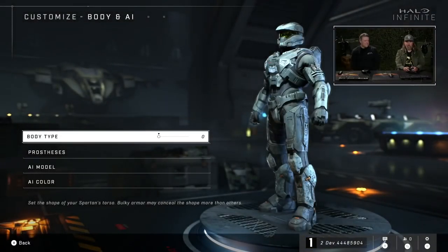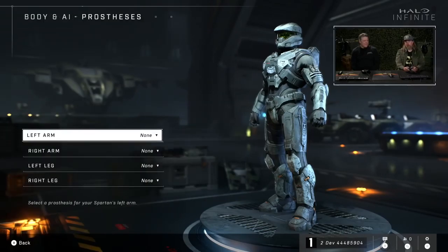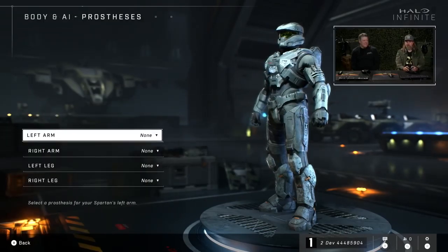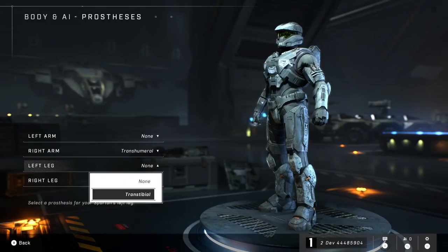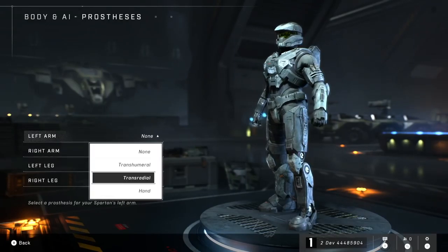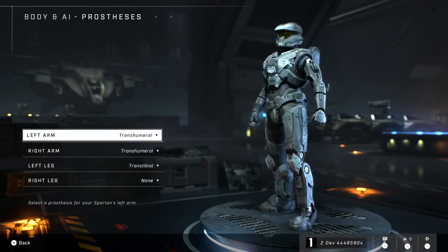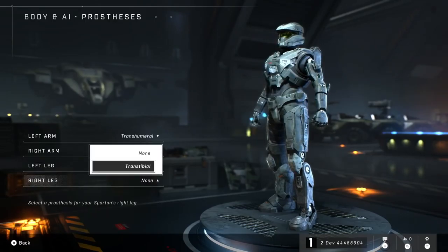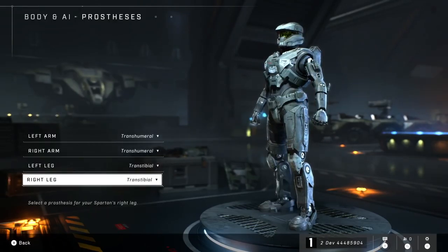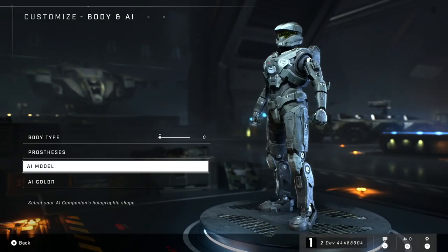I'm going to jump down to Body and AI. We obviously have a couple different body types to choose from. I really love the depth that we've been able to go to with prosthetics — an additional layer of customization and, frankly, inclusivity as well. From a player-first philosophy, we want everyone to be able to represent themselves. My sister actually builds prosthetics for a living, and this is very important because it's a part of your identity. The sheer fact that you can do your entire body the way you want from a prosthetic perspective and really make this your identity is really critical for us.